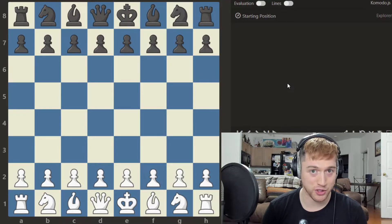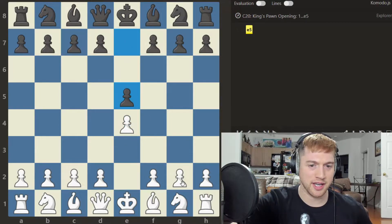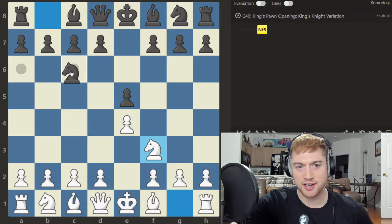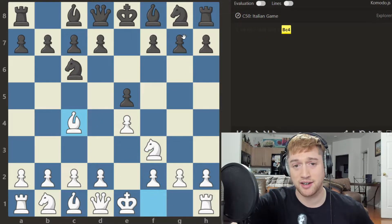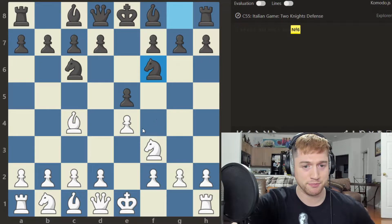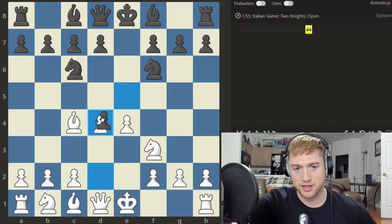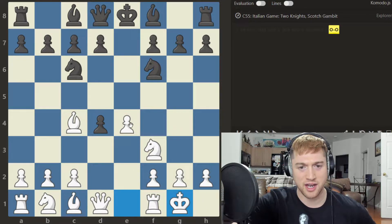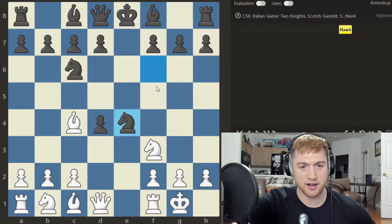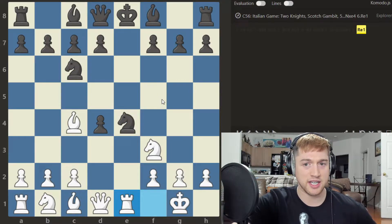It starts off as a normal Italian Game: e4 e5, Knight f3, Knight c6, Bishop c4. Then they play the Two Knights with d4 — the open variation. After e takes d4, White castles kingside, and Black sees another free pawn and takes it. The line that's been played for a very long time is Rook to e1.